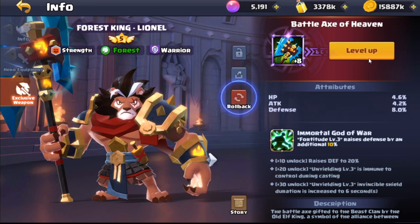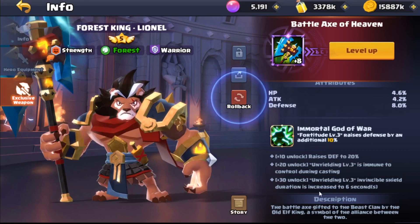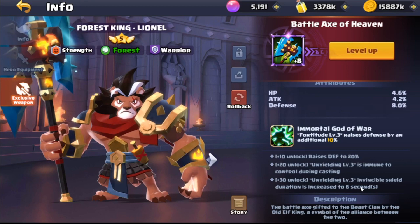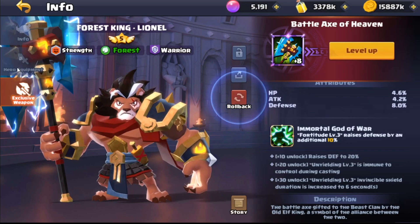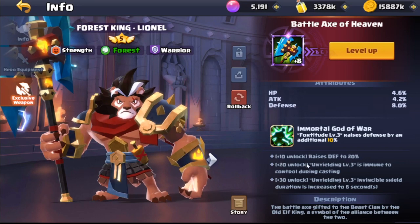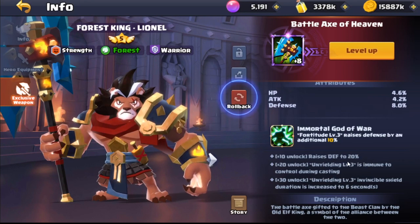The exclusive weapon is the Battle Axe of Heaven — the invincible shield duration is increased to six seconds, which is an extra second and actually really, really good. That's an extra second where he's tanking for longer, potentially getting an extra skill cycle off for more damage. At 20 stars he's immune to control during casting, and at 10 it raises his defense by 20%, which is really, really nice.